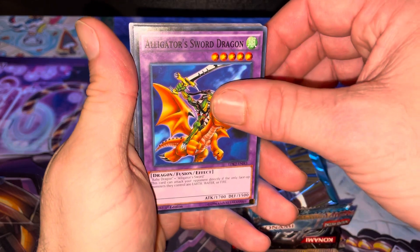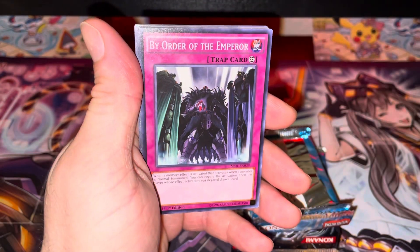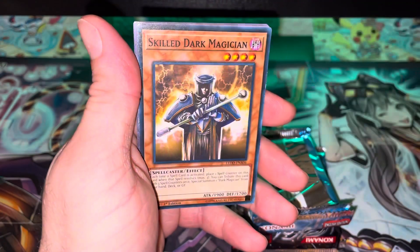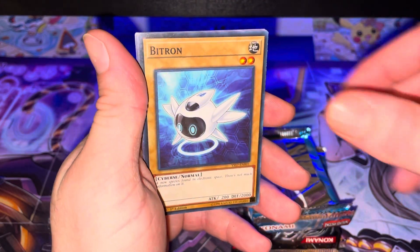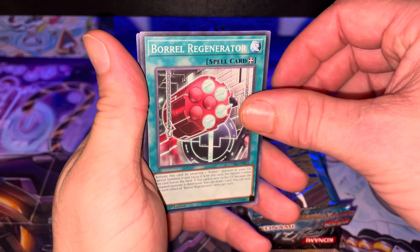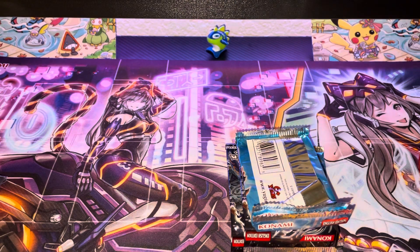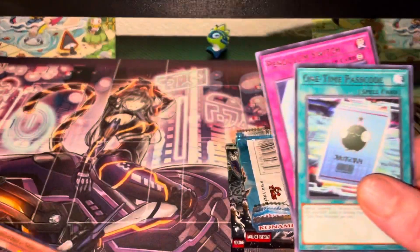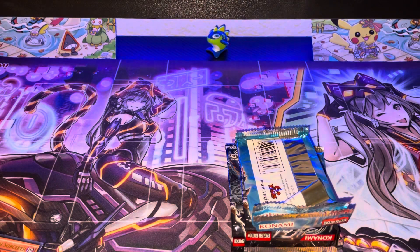Synthesis Spell, Performapal Inflator Tapir, Zap Mustang, Ghost Beef, Backup Soldier, Alligator Sword Dragon, Noble Dragon Magician, Pinpoint Guard, By Order of the Emperor, The Monarchs Erupt, Champions Village, Events Vigilance, Skilled Dark Magician, The Calculator, Bitron, Borrow, Regenerator, Squirt Squid. So those are all the loose cards we got. We do have the rares or uncommons, but we did get the one holo — the Chronograph Sorcerer — with four uncommon cards.